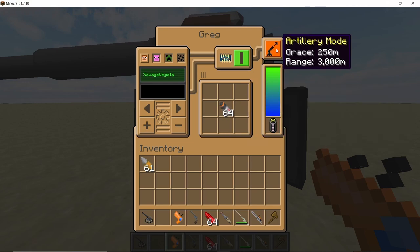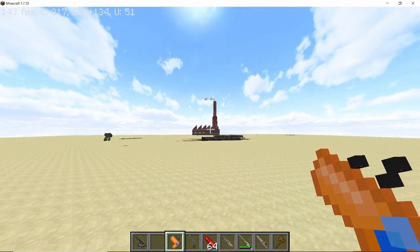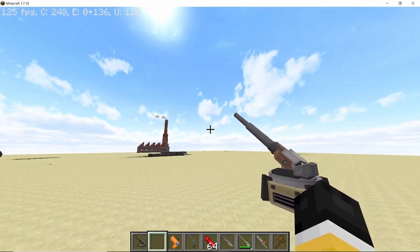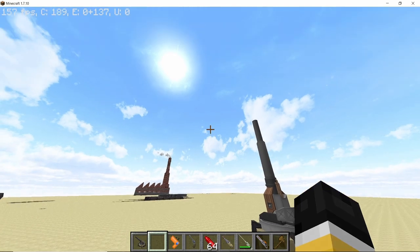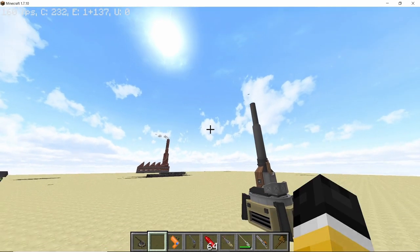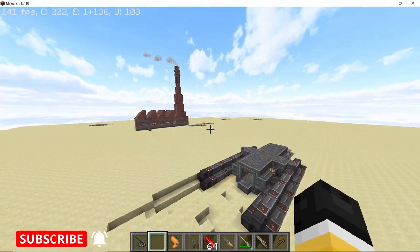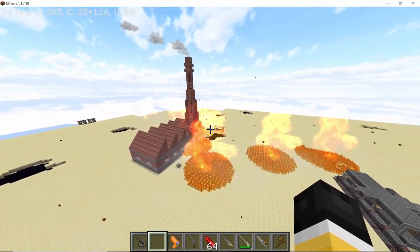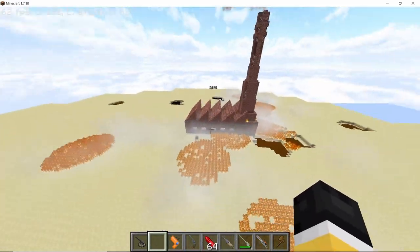The best part about this turret is the manual mode, which allows you to target anything within a 3000 block radius. To use it you will need the long range artillery turret remote, and once you set your target with the designator the turret will fire its ammo. The animations and sound of this turret are the best out of every turret, and after a short delay you can call an artillery strike anywhere within 3000 block radius.